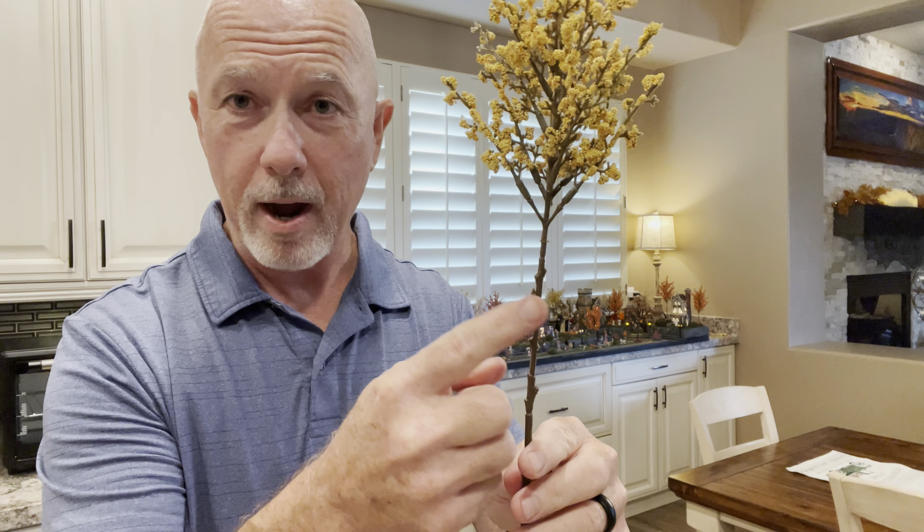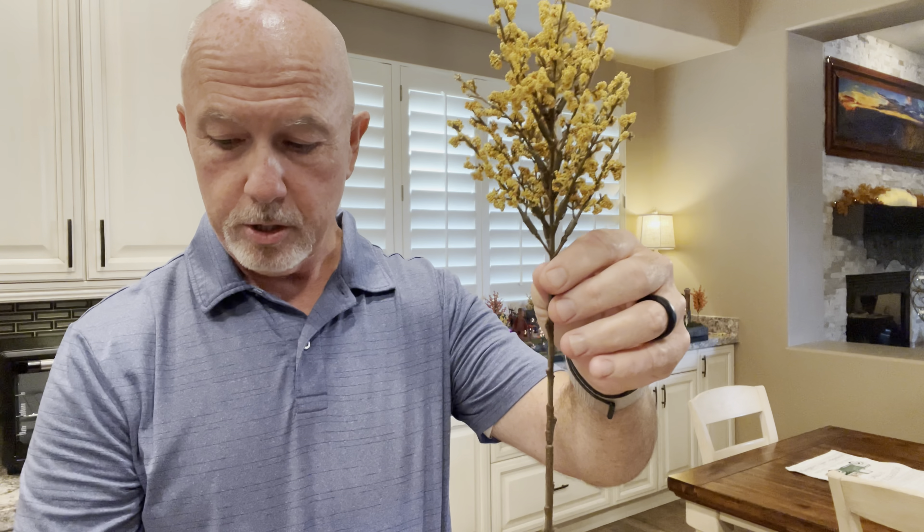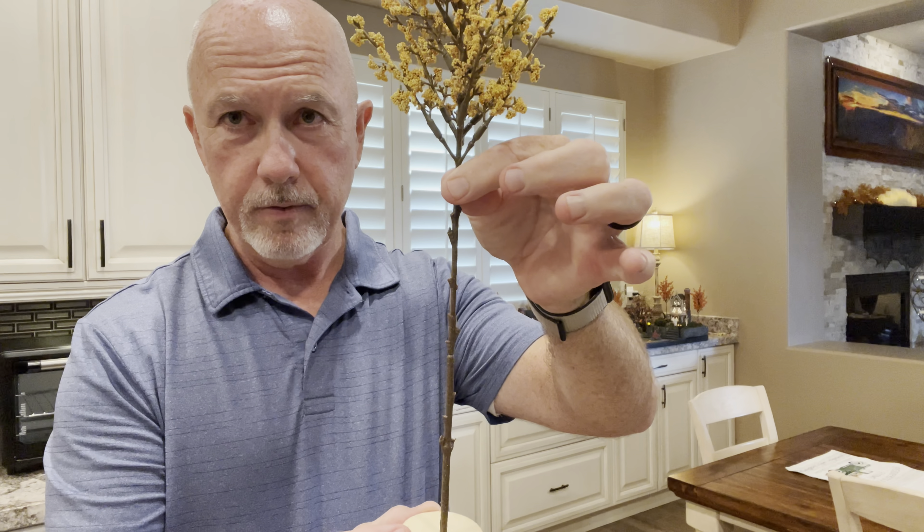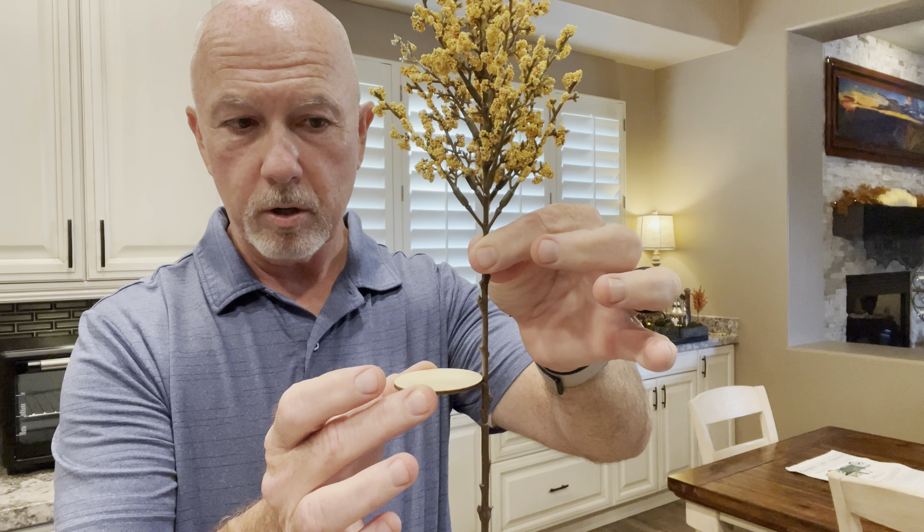Then you want to determine how tall you want your tree. You could thicken the trunk with brown floral tape to make it look better, but from a distance everyone's noticing the buildings anyway — trees just add some flavor. People's eyes don't normally zoom into the trunk and say 'that trunk is way too small.' But if that bothers you, thicken it up with floral tape or whatever you've got.